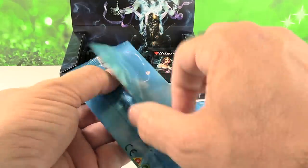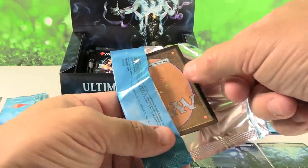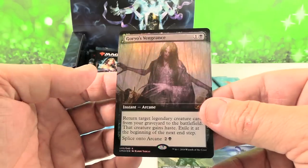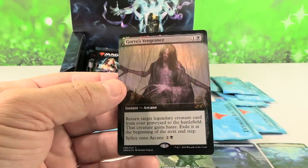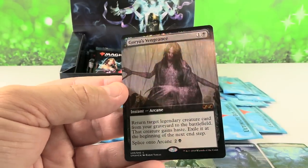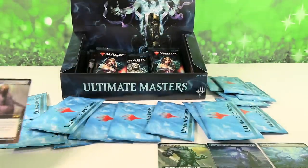It's wild what some of the rares are going for now. Phyrexian Altar, which you can't get in a box topper version, is like $40 now. Next up, Goryo's Vengeance — that is another cheaper topper right there, about $10-$11.